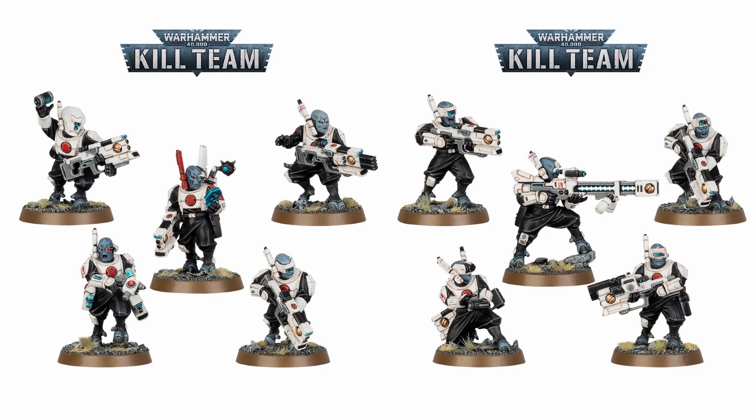And then we come to the Tau. Sisters have just got a load of new models and a new codex and now they're getting these brand new models in the Novitiate squad. The Tau, though — the faction that hasn't had models for quite some time, that could really use some new love and support, that doesn't have a 9th edition codex — what new squad do they get to bring to the battlefields of Kill Team?